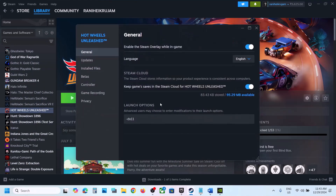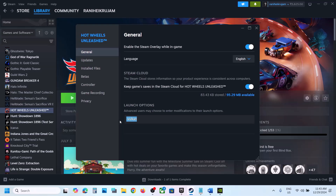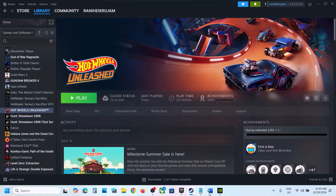Right-click on the game again, go to Properties, type -welcome in the launch options, and launch the game to check. If still not working, try -dx12. If none of these work, remove the launch option and follow the next step.